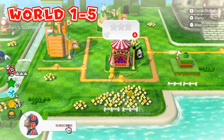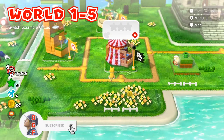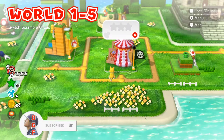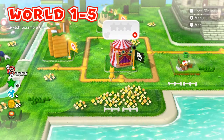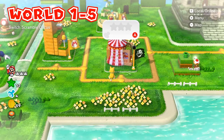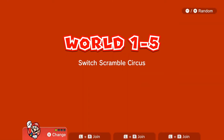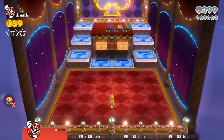What is up guys, I'm Daddy Gamer Friend and welcome back to another Super Mario 3D World guide video. In today's video we're going to be conquering World 1-5, Switch Scramble Circus. If you have played this level before you will know that this level is a headache to do in multiplayer — it's just a ton of fun but also a headache to complete.